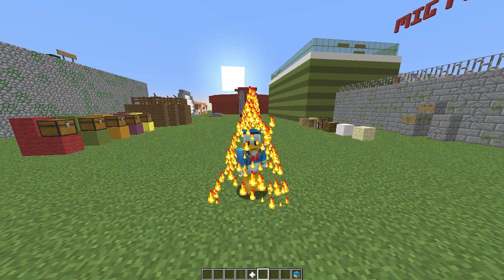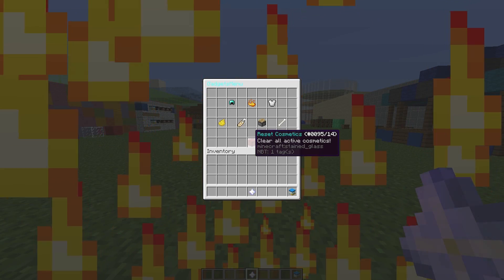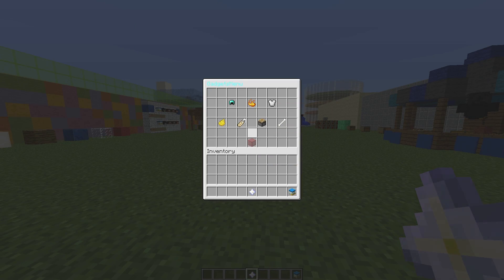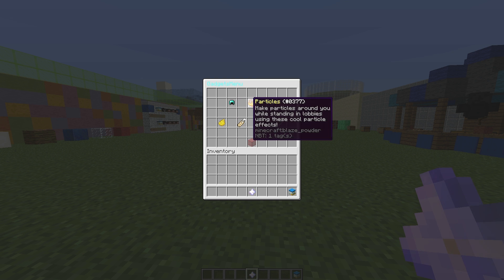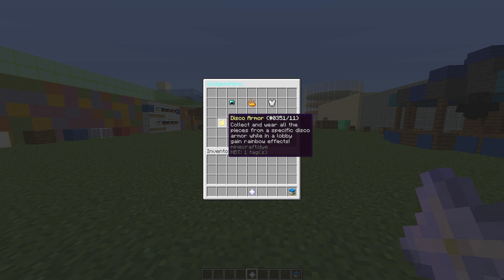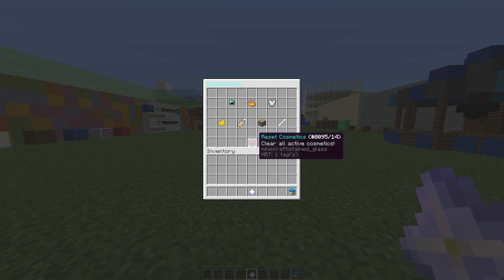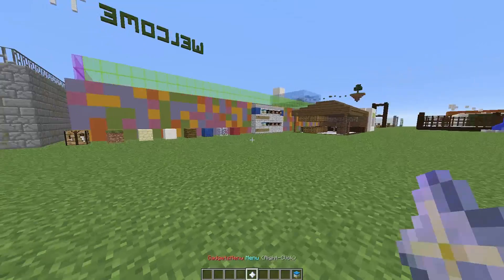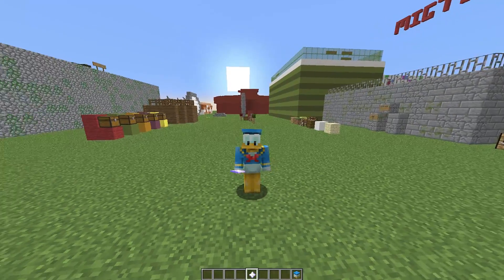Hey guys, welcome to another plugin tutorial. Today it's on GadgetsMenu — a really awesome plugin that adds a GUI with so many different features. We have the hats, the particles, the wardrobe, the disco armor, tags, gadgets, and pets, and obviously we can reset it all at the bottom.